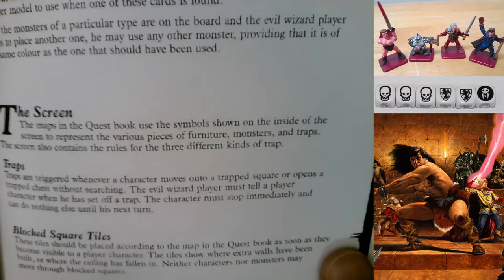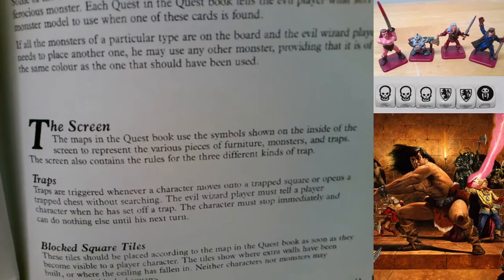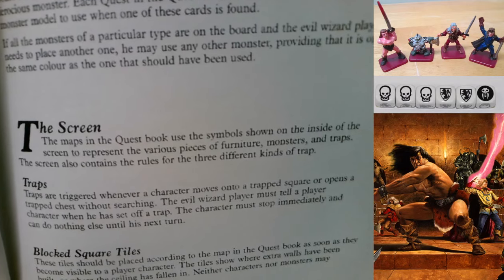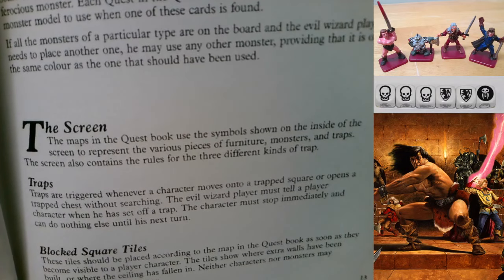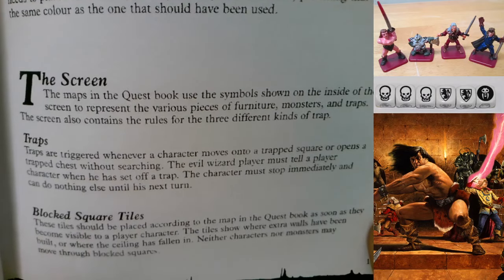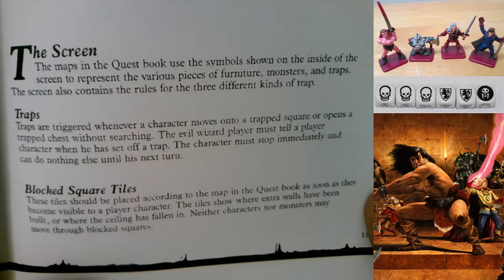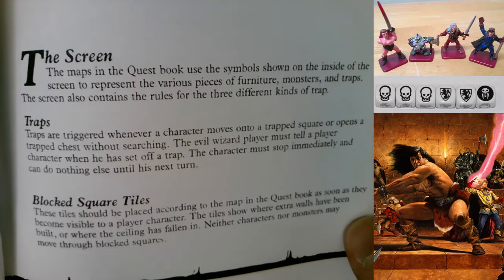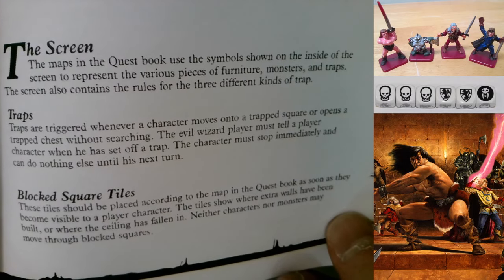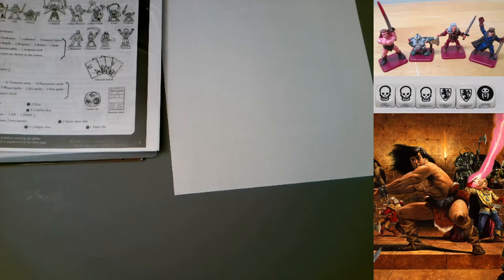The Screen: the maps in the quest book use symbols shown on the inside of the screen to represent furniture, monsters, and traps. The GM screen is different across versions - here we're talking about the premiere European/UK edition. Traps: traps are triggered whenever a character moves onto a trap square or opens a trap chest without searching. The evil wizard player must tell a player character when he has set off a trap; the character must stop immediately and can do nothing else until his next turn. Blocked square tiles are placed according to the map as soon as they become visible; neither characters nor monsters may move through blocked squares.